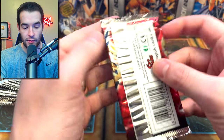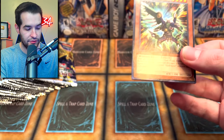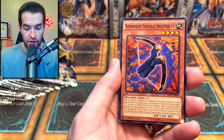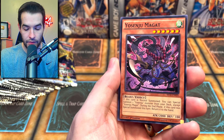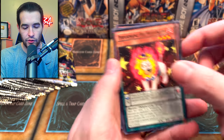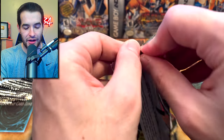Secrets of Eternity — we've got one more of this. We've already pulled the Secret Rare Malakota, so that's pretty good. We have Raid Raptor Vanishing Lanius, Super Raid Samurai Soul Piercer, Performer Pal Call, and the Friend Donkey. Not terrible — we did get the Secret Rare Malakota, so we're not complaining.